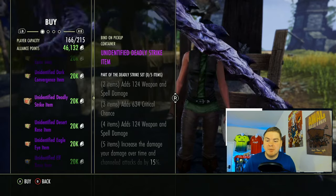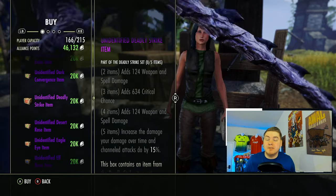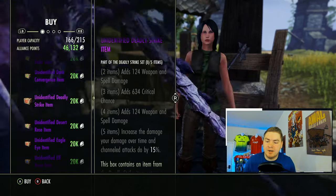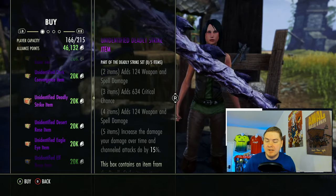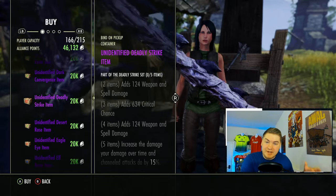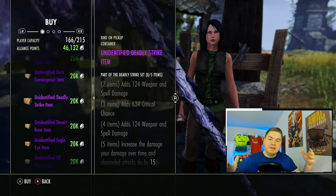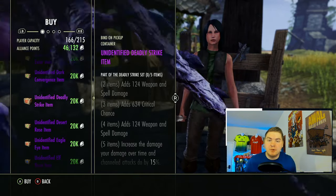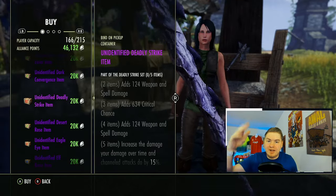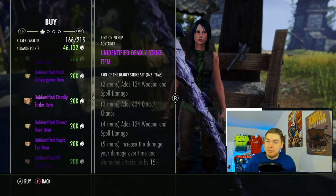Deadly Strike is a perfect example of a great set you can purchase. It actually comes from Bruma, which is the town we just looked at. It's one of the best-in-slot sets in the game and has been very consistent throughout the years — it's what I generally dump most of my alliance points into because of its consistency. Don't be fooled by 'buy non-pickup' at the top — you open the container and then can sell the item. If you get the Deadly Dagger, you just made 200,000 gold on console from 12,000 AP. You're not going to get that from the Golden Vendor.